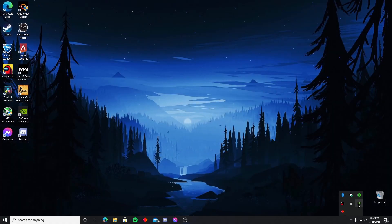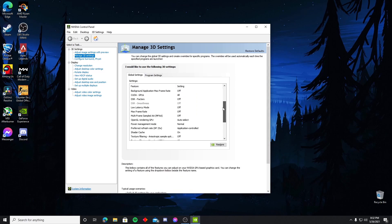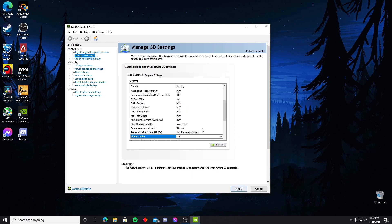Then I went to my Nvidia Control Panel — that's why I said it's for Nvidia cards only. I'm sure AMD has something similar; if not, I'm not too sure what to tell you. I came down to Shader Cache, turned it off, hit Apply, then turned it back on, hit Apply again, and closed out of it.